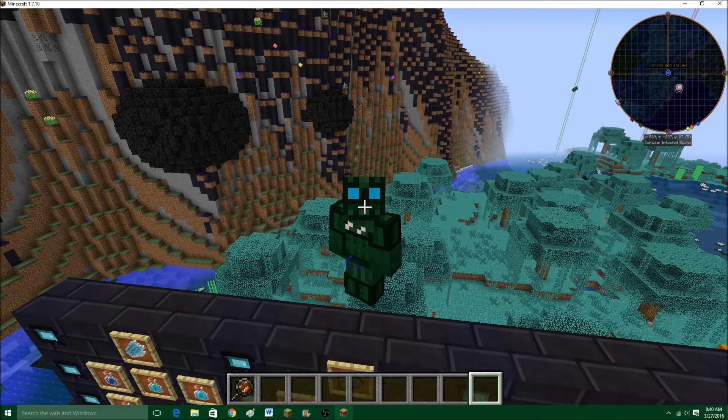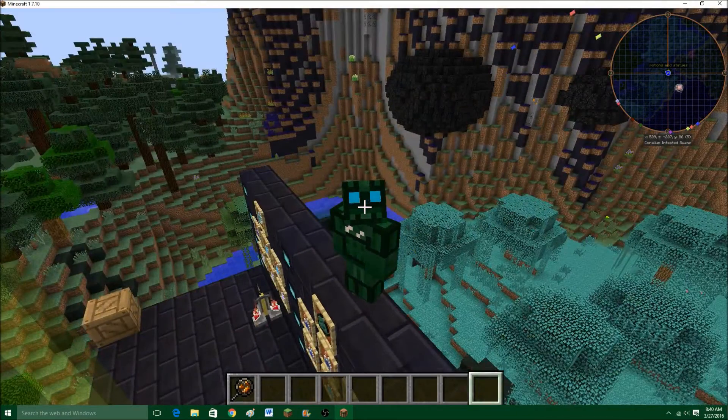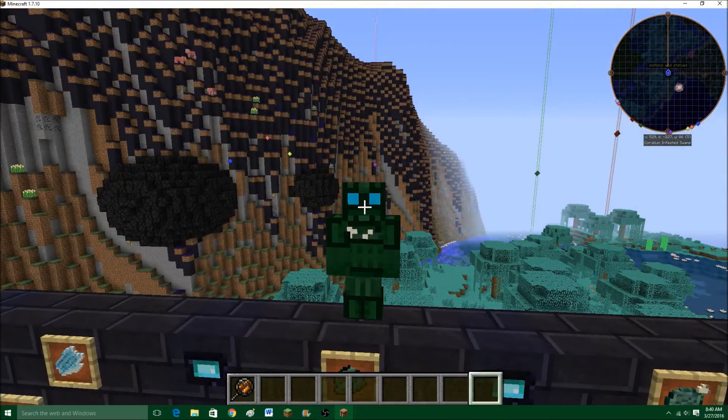Hello there again. It is I, Shepard Chong, and this is another episode of Abyssal Craft is Kind of Awesome. In this episode, we are going to be covering potions and enchantments.